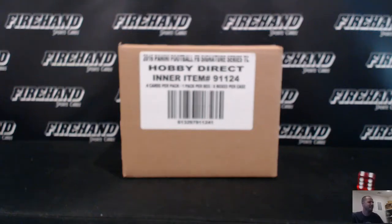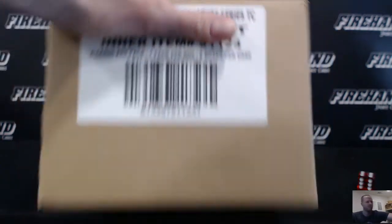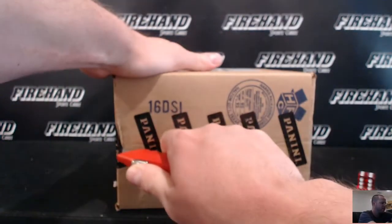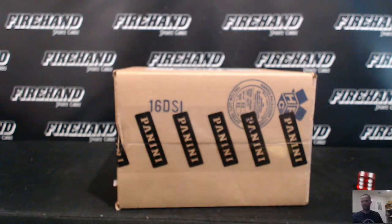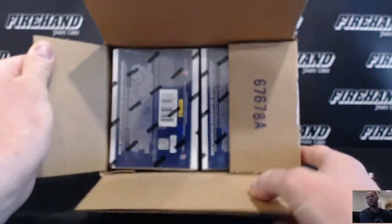Hi guys, here we go — 2016 Panini Football Signature Series, 4-box half case, number 1, random teams. This is a little promotional break. We have a triple case break and National Treasures is filling up, so somebody from this break is going to win a spot in that triple case break.